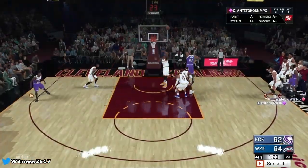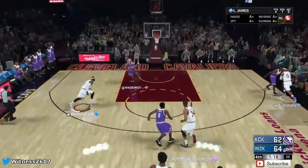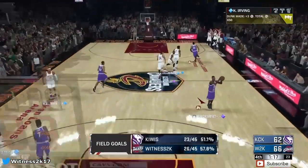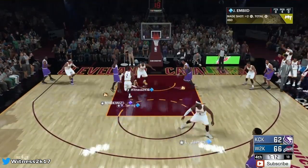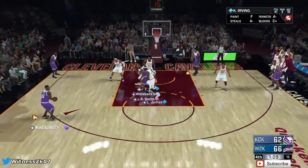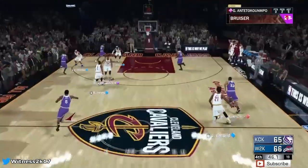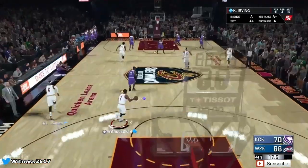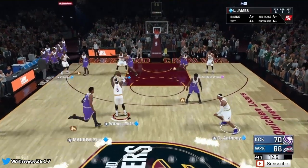We're only up by two with a minute 20. Find LeBron all the way — LeBron James with a slam, four-point game. This is intense, but if we play some good defense it should be a GG. Good D, don't give him anything easy. And he's open for a wide open three after I said don't give him anything easy. Only up by one right now. JR just hit a three to give them a two-point lead. We are down by four. Giving it to LeBron — LeBron for three. Let's go, LeBron!